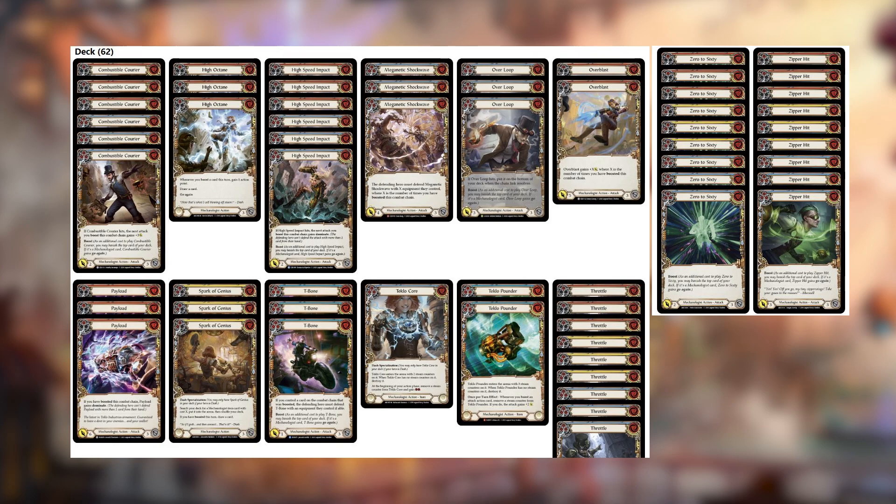We also have both blue and red High Speed Impact, which can really help the boost strategy — especially red High Speed Impact. A really cool card we get to run is Combustible Courier in both blue and red. Red Combustible Courier along with Goliath Gauntlet can actually be an 8 attack, which threatens an extra 3 that's really hard for your opponent to block out, especially playing into a more aggressive matchup. Even with Teklo Club Pounder, blue Combustible Courier gets up to a 4 attack, which is still on a breakpoint even blocking with a traditional 3-block. These cards really help the core strategy of aggroing down your opponent as fast as possible.